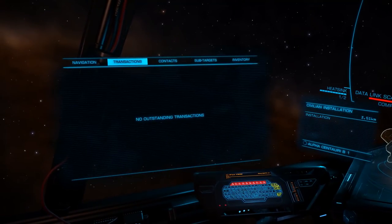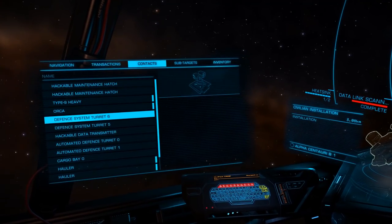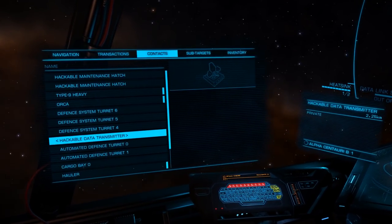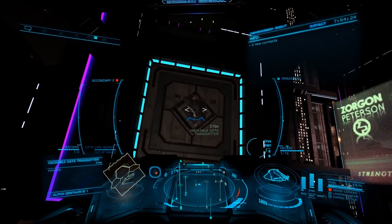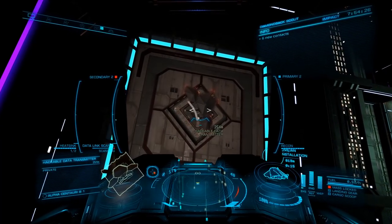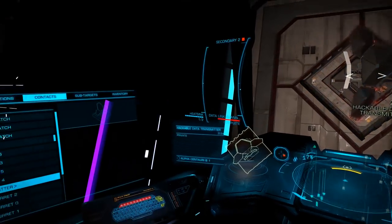As we're going to be focused on hacking for data, we'll want to target one of the hackable data terminals — in this case a hackable data transmitter — and approach to within 300 meters. Once you've moved within range, scan the data terminal with your data link scanner, which will expose a sub-target: a limpet docking port for your recon limpet.